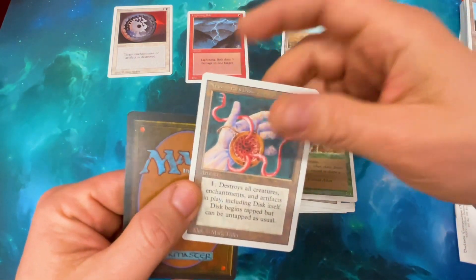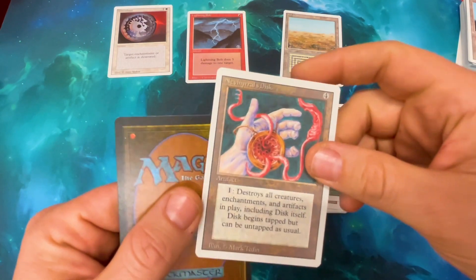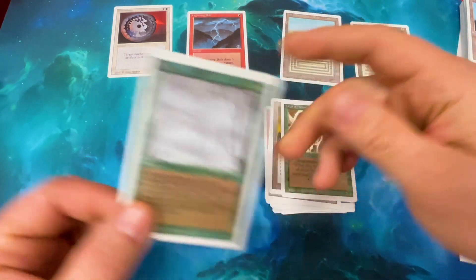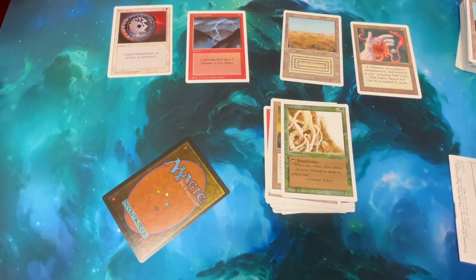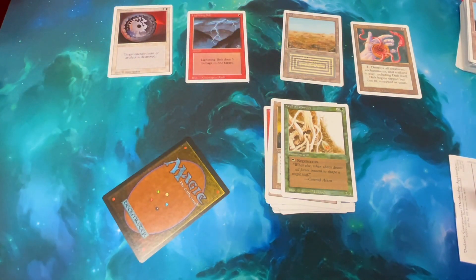And the second one? Oh my gosh. Yes! Nevinyrral's Disc. That goes there too. This is such a good starter. I only got two rares - that's even crazier! At some point during Revised they switched it over to three rares, I believe, but I got an early print one. That is one of the best-case scenarios - that was phenomenal. I got a dual land and a rare I did not need. Best case scenario.